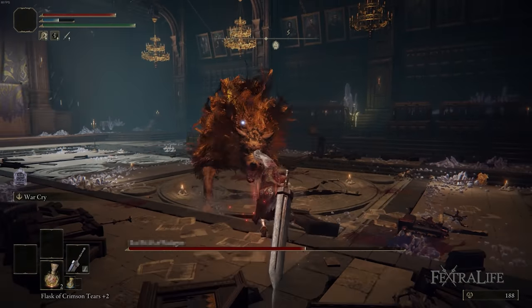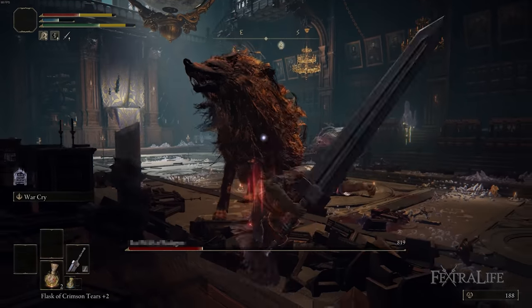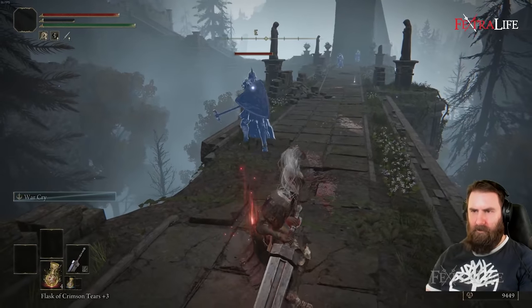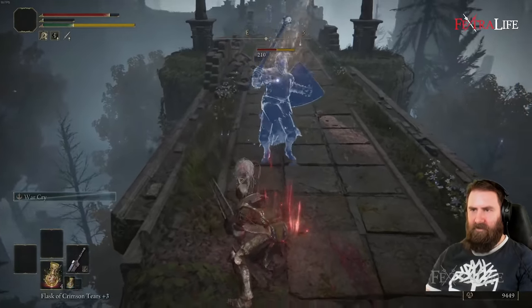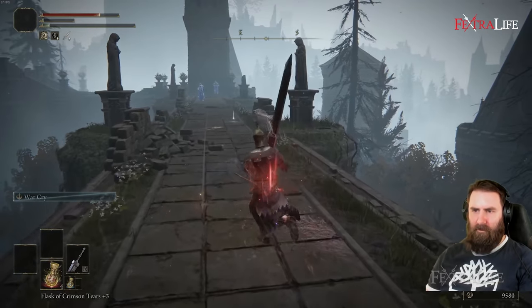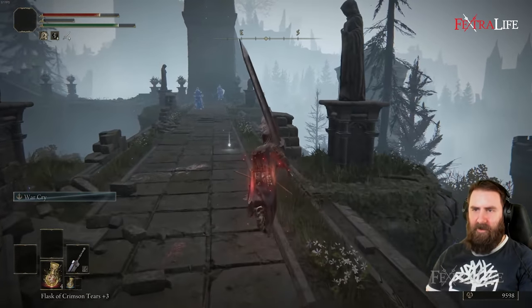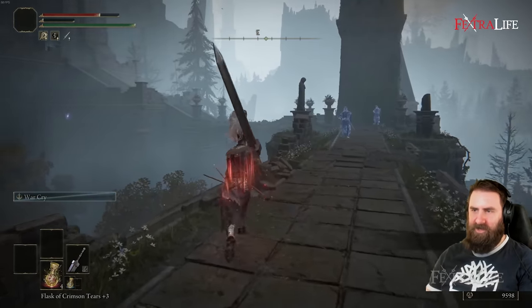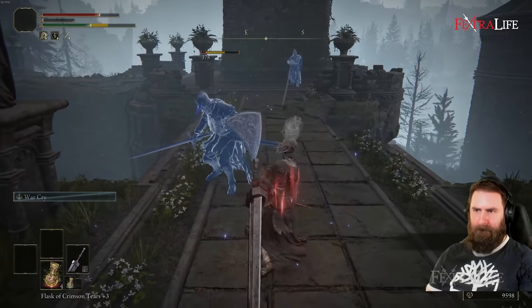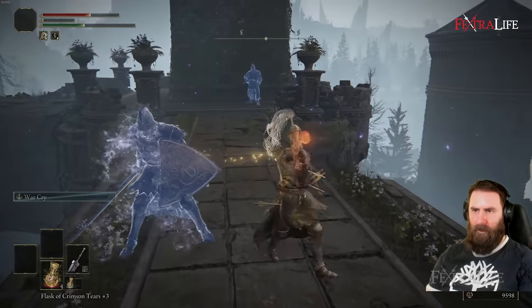One of the things that's really fantastic about this build is the poise you gain from that charged R2 attack when buffed with Warcry. You can literally go through arrows and some attacks to connect with the enemy anyway. So if you have trouble with enemies that stagger you, if you can get this animation going at least halfway, you'll finish it no matter what — and maybe you'll stagger them and be able to finish them off. Even if you trade damage sometimes, it can be a great way to get rid of a tough enemy.